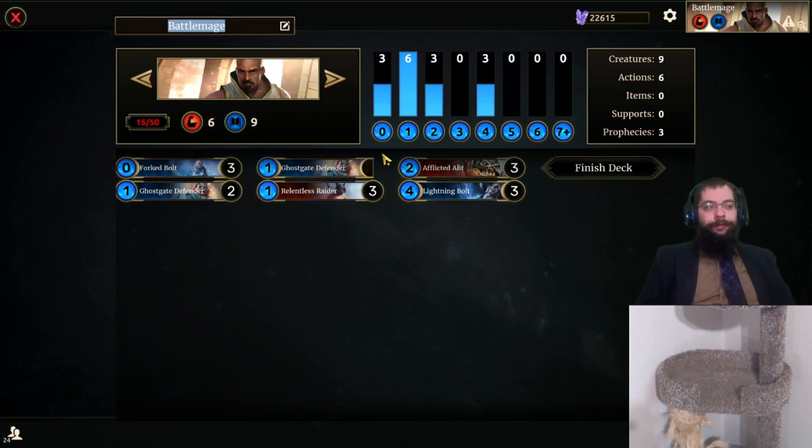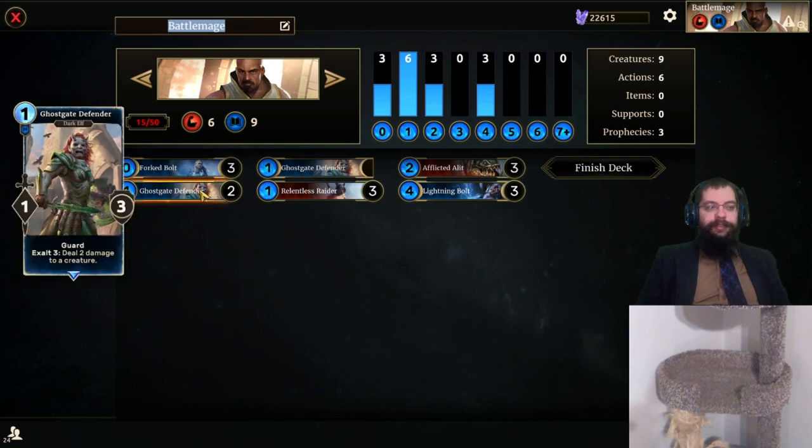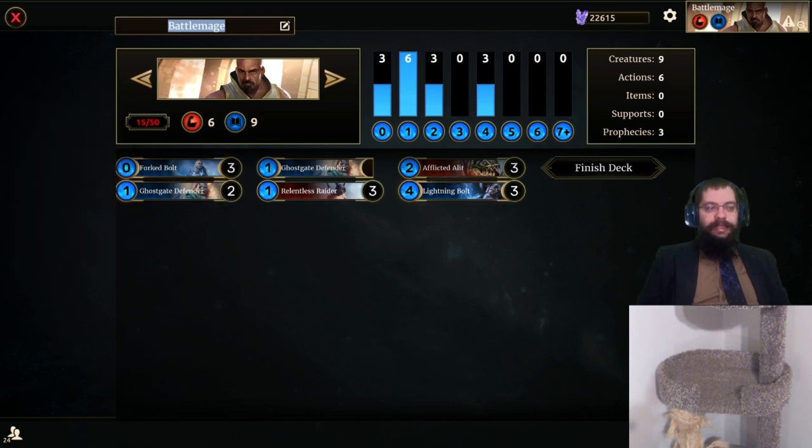If I were to make another version of this, I'd probably replace this with Firebrands, Scimitars. I might keep the Elits, but turn one just throw down a Firebrand Scimitar, turn two Firebrand Scimitar. Go to town.